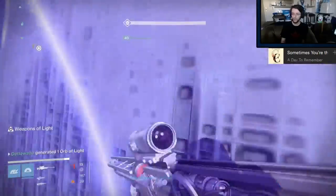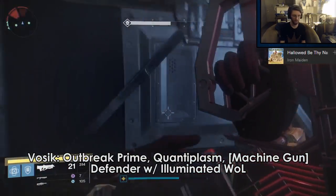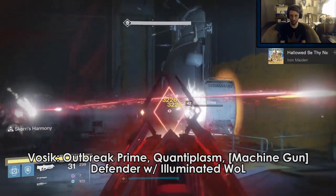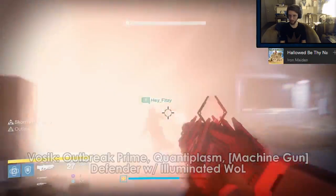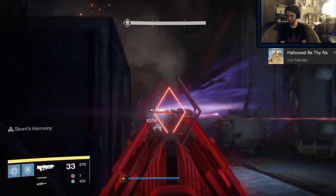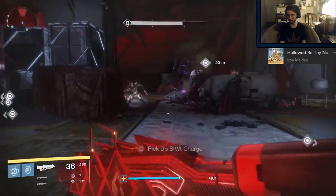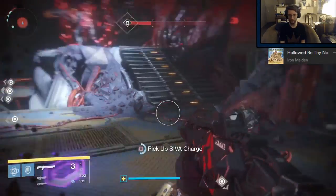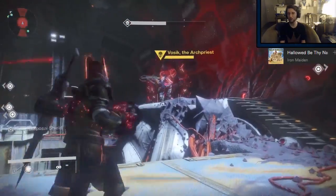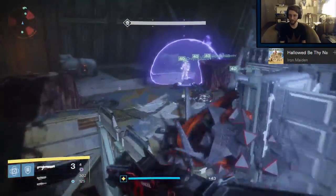Finally, Wrath of the Machine. For Vosik, I run Outbreak Prime, Quantiplasm, and whatever heavy I happen to have — maybe like a Silver Dread or a Quillums. I know Outbreak Prime isn't the absolute best weapon for boss damage, but it's still really good, and it's really good for the rest of the fight as well. Quantiplasm is just because I need a Void Shotgun for the Captain, but any Void shotgun is fine. I am a Defender for this fight and I don't actually run an exotic.